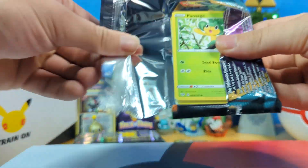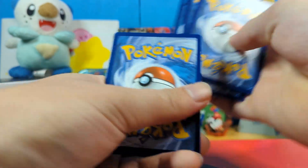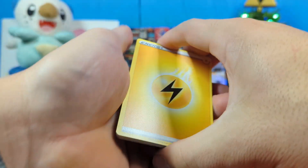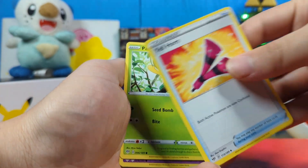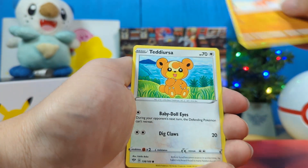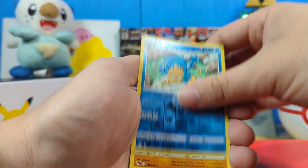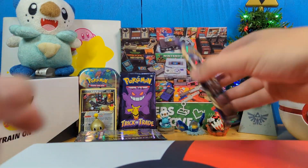Darkness Ablaze, part two, because we can't have enough. See if we get anything from the Sword and Shield sets — I mean, it's not really the goal, but it'd be cool if we did. We got a Holo Toxtricity, a Yellowhorn, a Pansage, a Golett, a Vanillite, a Trapinch, a Teddiursa, a Simipour, and a Flygon. I don't have any of these regular rares, so that's fine.